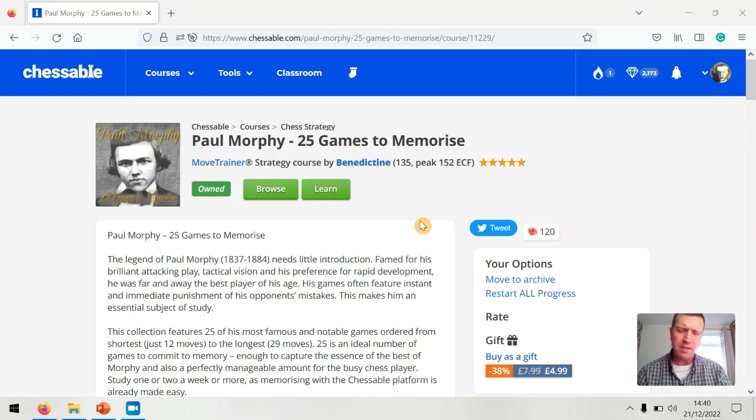What I did was select nice miniature games by Paul Morphy — and not the famous ones. I wanted to go with ones that are not as famous. Obviously they're all famous in a way, but I didn't choose the Opera House game, for example. I've ordered them by number of moves from fewest to the most, so I wanted nice miniatures with good stuff in them.